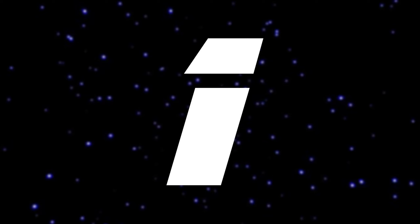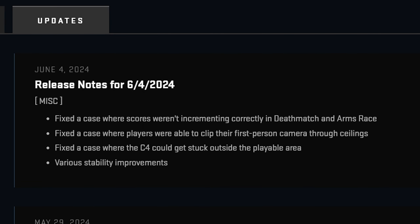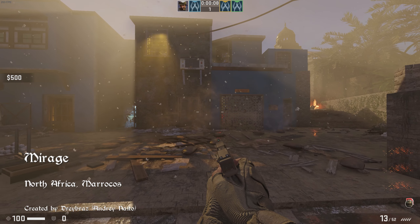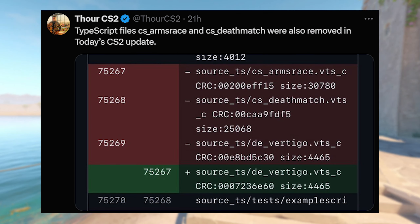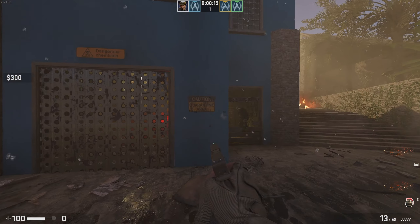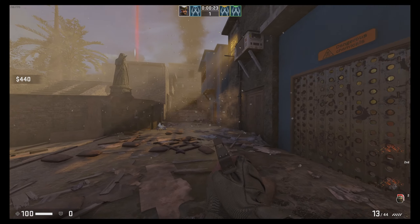Firstly for today's video is last night's blog post, which seems to be underwhelming to say the least, but at least we got an update. The blog post is for June 4th. There's one category — miscellaneous — with four different points. The first point is they fixed a case where scores were incrementing incorrectly in deathmatch and arms race. I've seen a tweet going around and people data mining last night's update — ThorCS put out a tweet saying the TypeScript files for arms race and deathmatch were also removed. For the few posts saying arms race and deathmatch got removed, that's not correct — it was more so to do with this first line of text in last night's blog post.